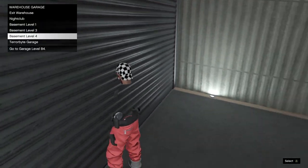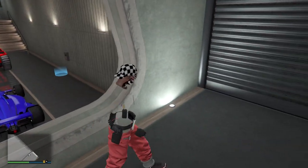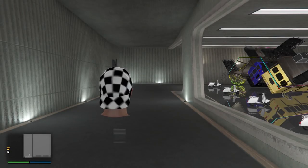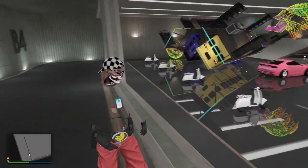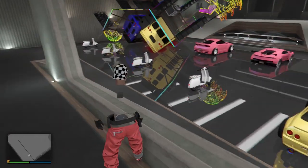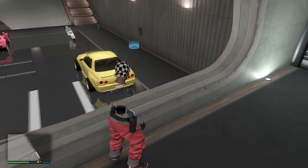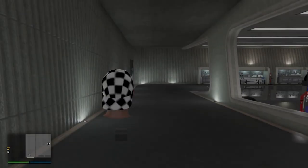Make sure that level is full — very important. Then go to basement level four. In basement level four you want to have your donor car. Whatever your donor car is, it will be lost, so just be aware of that. Make sure basement level four is full as well. You can see my donor car right there. For this you also need a Terabyte and your own Avenger.